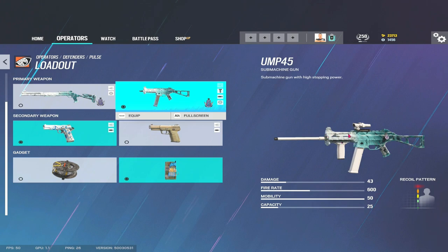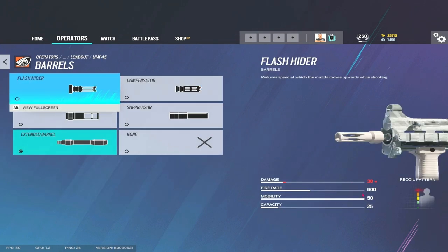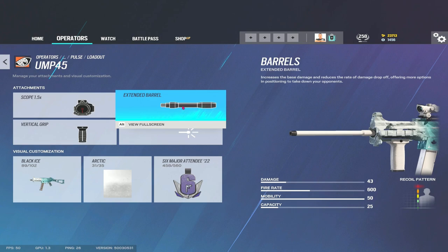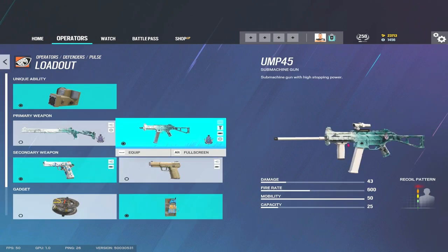Now the extended barrel buff is in Siege, I would always take the UMP with an extended barrel. The 1.5 sight has literally zero recoil — you don't even need the vert grip on it. Extended barrel gives you 43 damage instead of 38. There's such little recoil on it, it's absolutely worth putting the extended barrel on to get that extra damage. It's an absolute headshot machine; if you're hitting bodies it can be a bit of a pea shooter, but at 43 damage you're going to do a lot more.